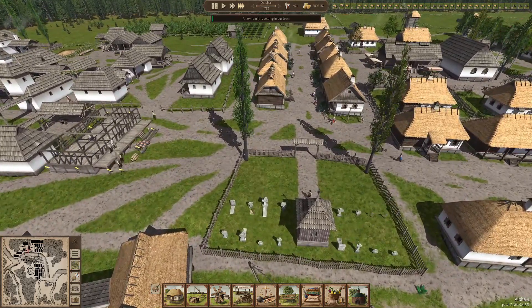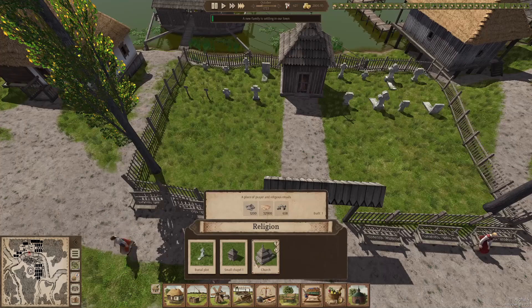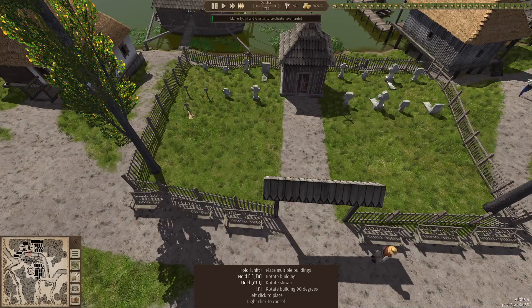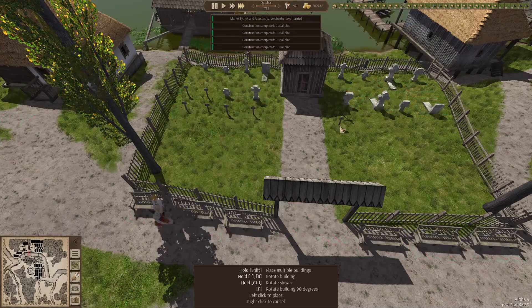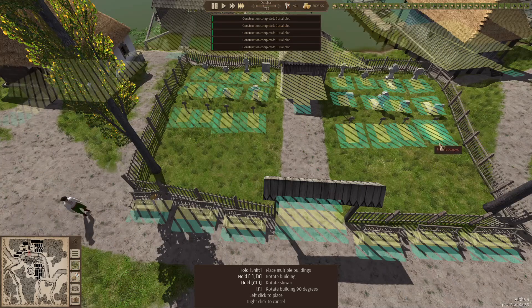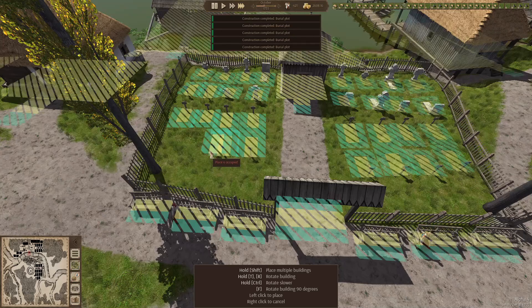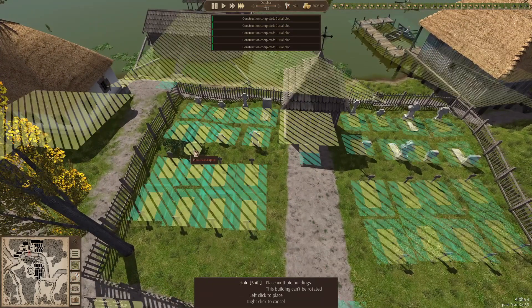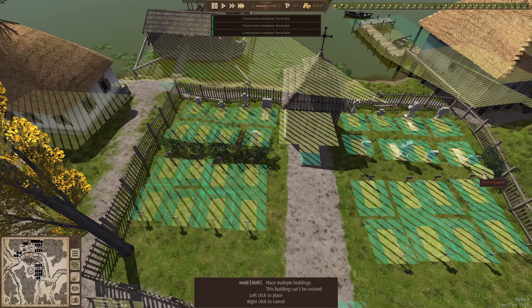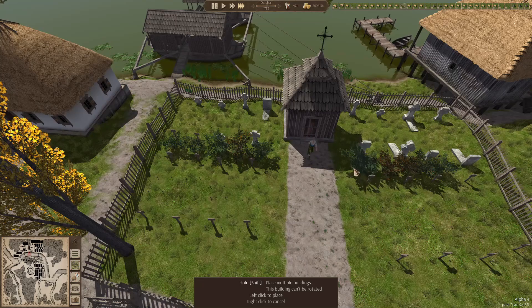Most of the graves are filled so we need to enlarge the graveyard a bit. Let's get a few extra burial plots - rotate them a little bit, one two three four, do the same here, and turn it around. Let's put in bushes in between to separate those two little aisles - I think that looks nice. These two are placed a bit close together but that's okay - now they're separated and we have enough space for now.